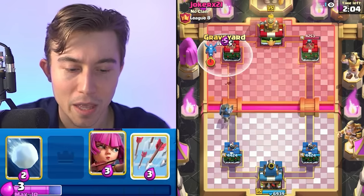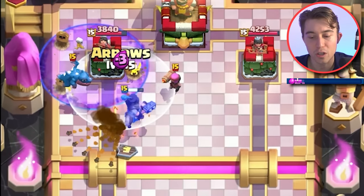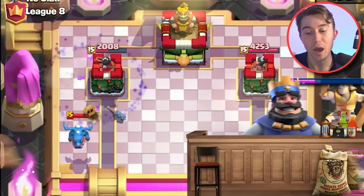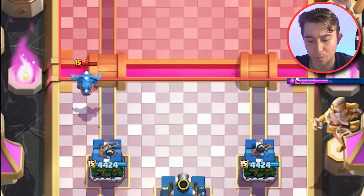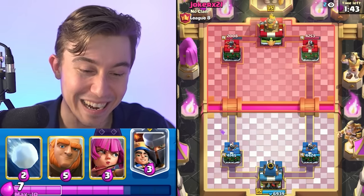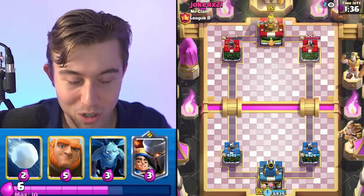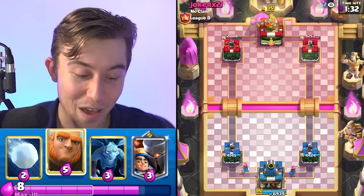That's true with all of the decks that we're going to be playing today, but generally with this deck you want to be able to defend first, and then when you're up elixir you go for the graveyard. A lot of times your opponent won't have elixir to defend everything because giant graveyard does way more damage when you have an elixir advantage. I like splitting archers here just to get the evolution — it's more fun that way because then you get to see where your opponent responds and then you go opposite side.